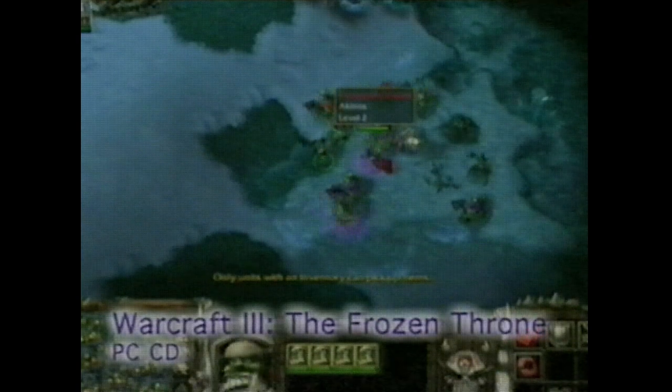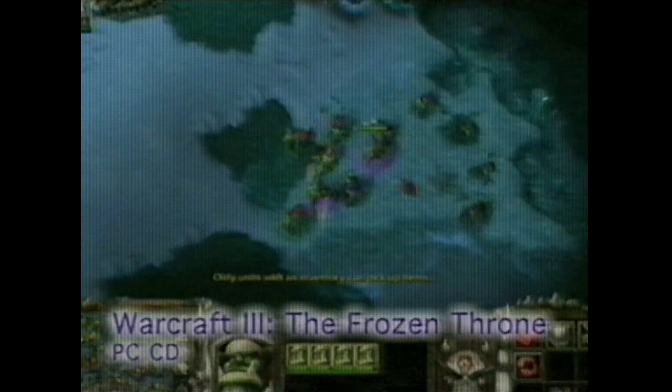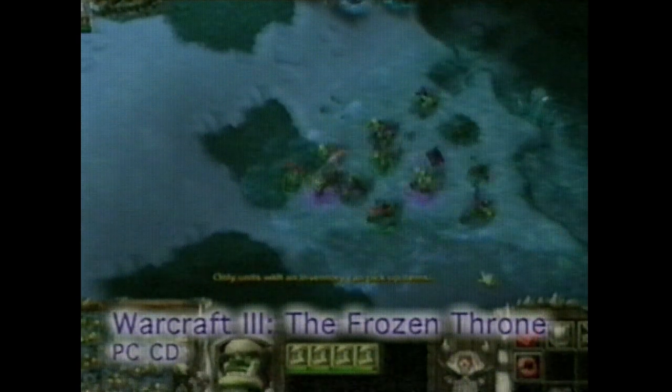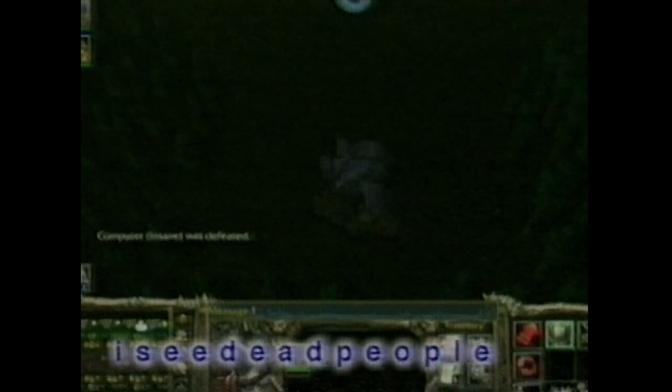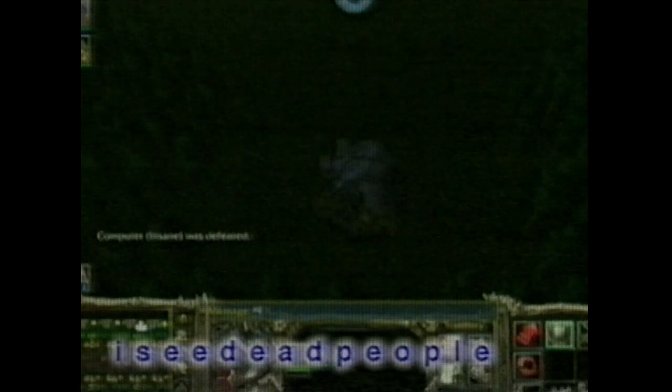If you've been playing the cool expansion to Warcraft 3 on the PC, you know that this Frozen Throne can be tough to beat, especially if you can't see what's coming after you. Luckily, CyberNet is here to shed some light on this game, so grab a pen and jot down this cheat. Press Enter during gameplay to display the message box, then type in ISEEDEADPEOPLE as one word.